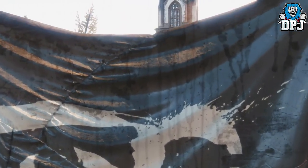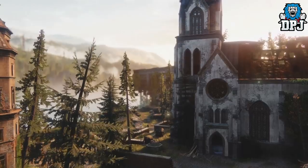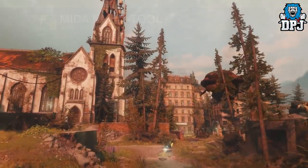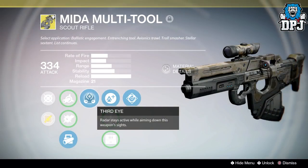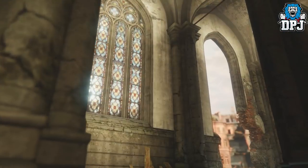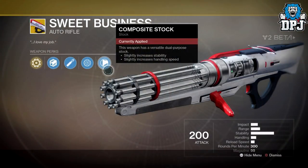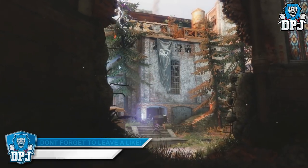Starting with exotic weapons — kinetic weapons first. The first one is a big one: the Mida Multi-Tool is making a return. My favorite exotic scout rifle in the game by an absolute mile is coming back to Destiny 2 — absolutely epic. We then have a weapon called the Stern, we have Racking, we have Sweet Business, which is the one Titans got to use within the beta.